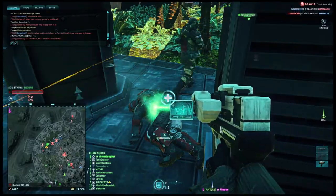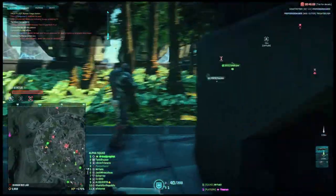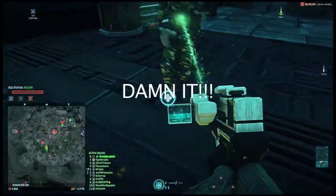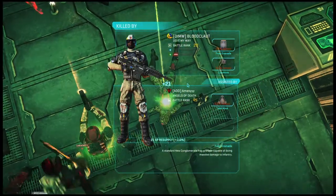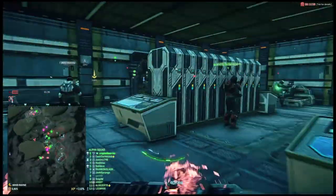If you die, your body will remain in play for 30 seconds. To let medics know the status of your timer, your icon will pulsate faster as your 30-second delay approaches. If you get revived, a 10-second timer will begin for you to accept or decline the revive. If the revive question reaches zero, your corpse will disappear from play.